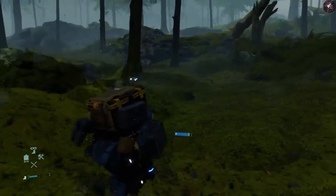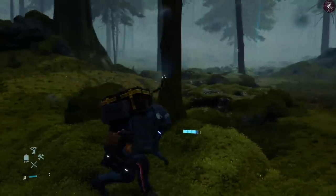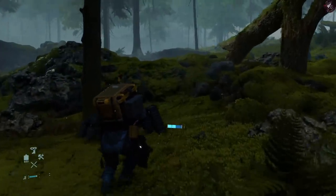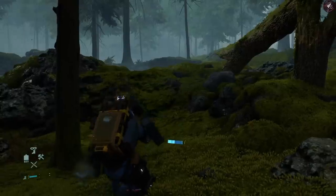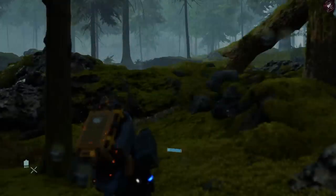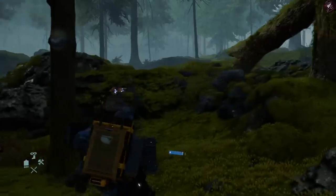Ideally you want to be holding your breath as much as possible, but don't keep running out of stamina. If your stamina is getting low, stop and wait for it to recover. You can also take a drink from your energy drink in your canteen — that'll boost your stamina right back up to maximum.